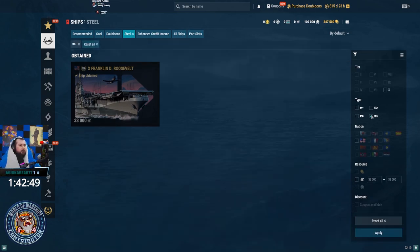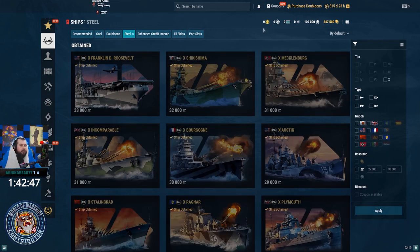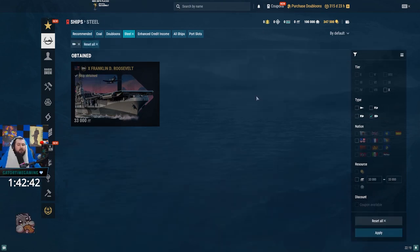As of right now, and this can change over time, the only steel CV you can get is the FDR. If you're a CV main, FDR is by far one of the most dirty and OP CVs in the game — well, until the United States came out and washed it out. But FDR is still by far one of the most dirty tier 10 CVs currently, so if you want a CV you can make people suffer in, FDR is definitely a good one.